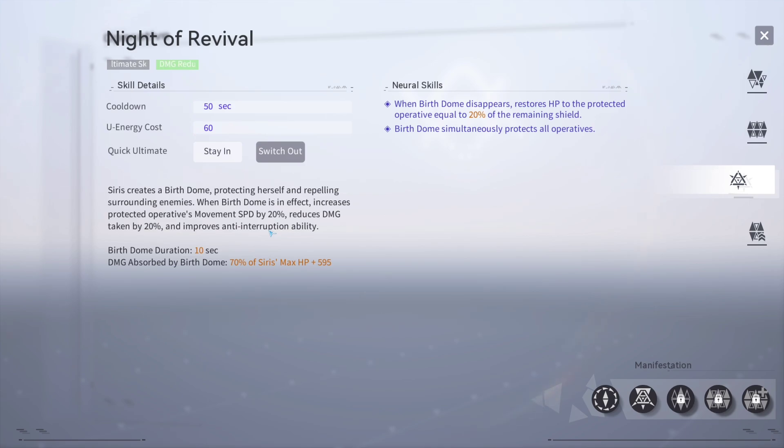There's just a lot of utility in this ultimate — it's doing a lot: increasing movement speed, reducing damage taken, ignore interruption, and a little CC with repelling surrounding enemies. So the ultimate is a really good one, and pairing it with the logistics we went over gives you a nice little combo.